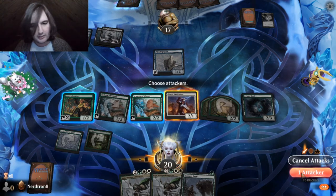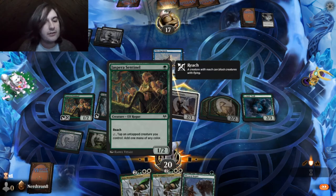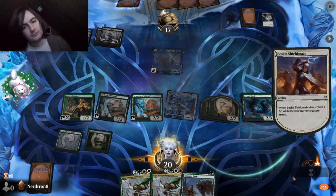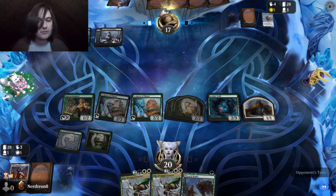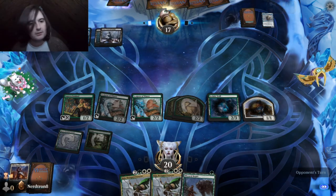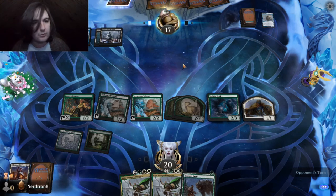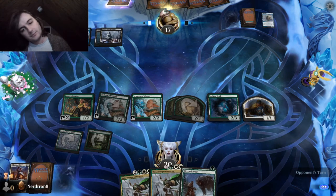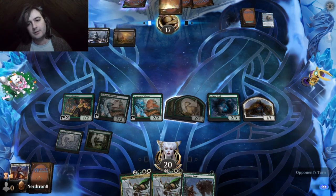Yeah, I want to keep Sculptor of Winter back, because I just realized this Sentinel can't cast the Blizzard Brawl. This is also probably that Scry 2, draw 2 — Scry 2, draw 2 foretell, two mana instant.